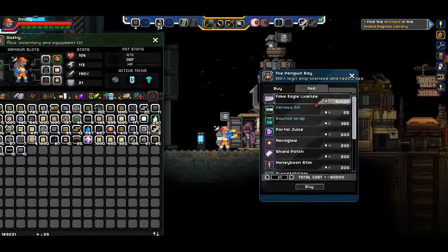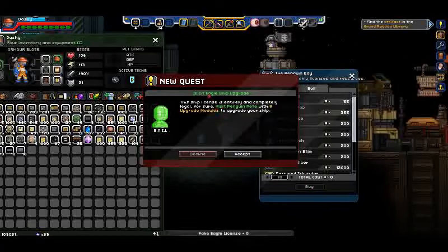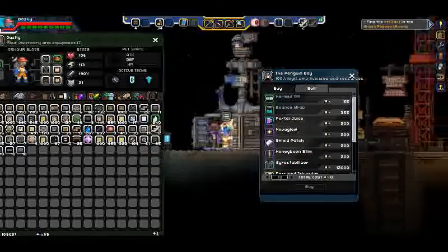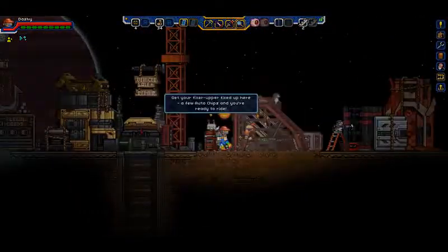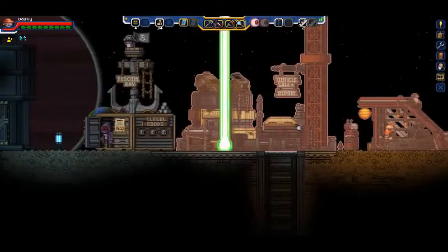Now our next option is the fake Eagle license, so we're going to buy it too. It's going to be an illicit Eagle ship upgrade. 'This ship license is entirely and completely legal, for sure.' We'll need eight upgrade modules. So back over to Penguin Pete we go, and then back to the ship.